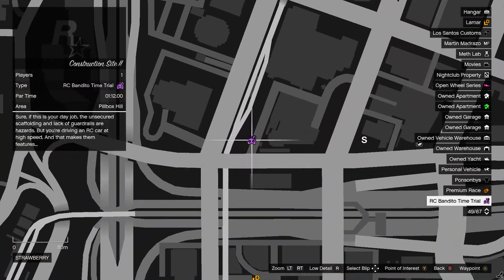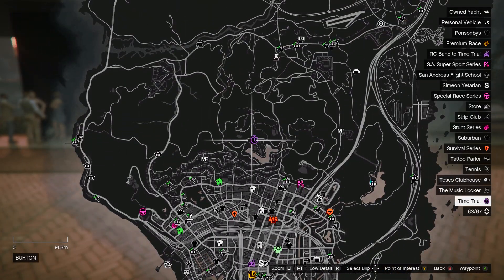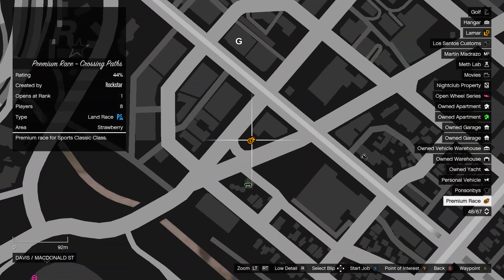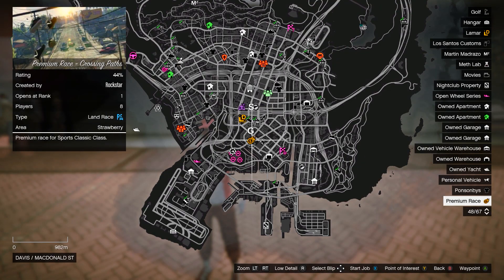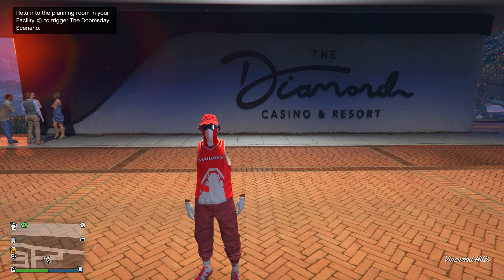Heading over to the map, the RC Bandito time trial this week is over at the construction site. The regular time trial is up in the north, and finally the premium race is Crossing Paths. That covers everything on the map.